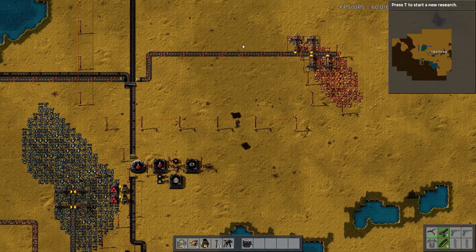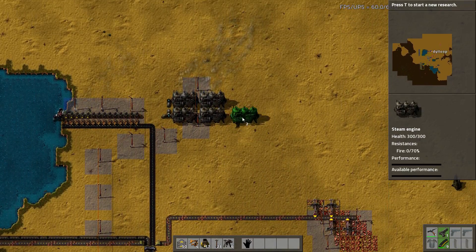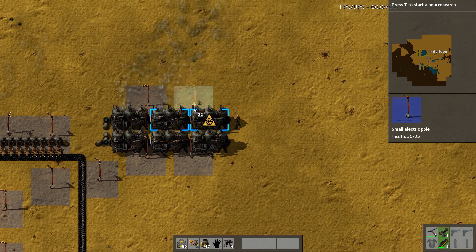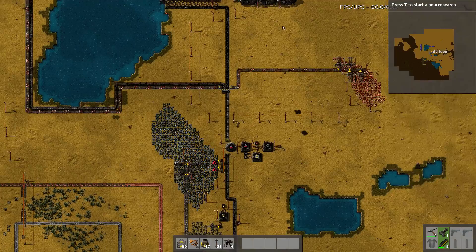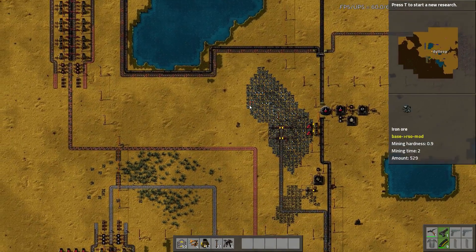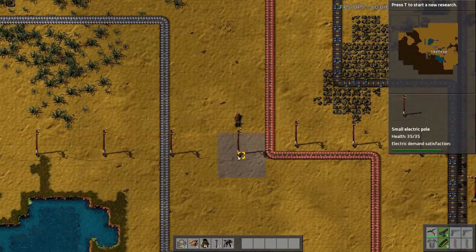As Will was saying, everybody has three steps to a base. You have your initial base to get started, then you have your base that you build after that, and eventually you'll need a bigger base so you redesign it. So this is your second one, and the second one is typically a spaghetti factory. And that's very true. So yeah, spaghetti factory - there should be enough power generation now. Yes it is.